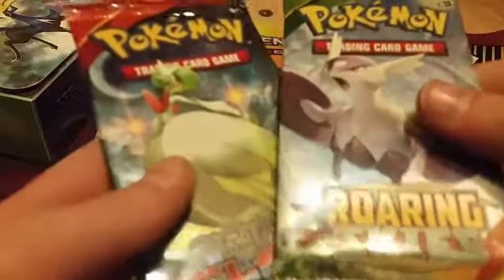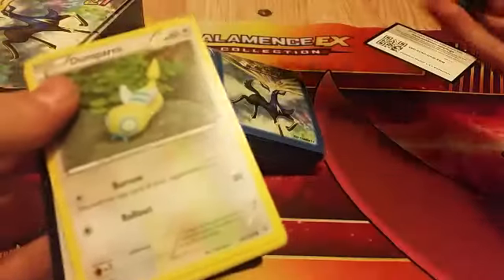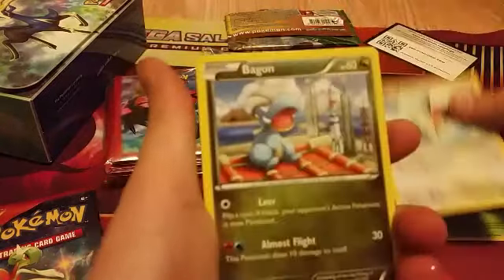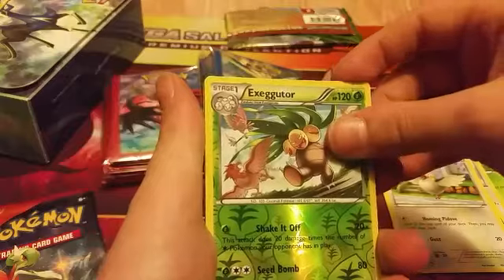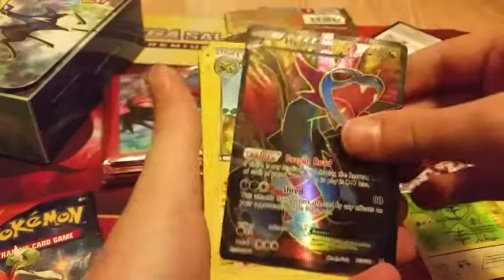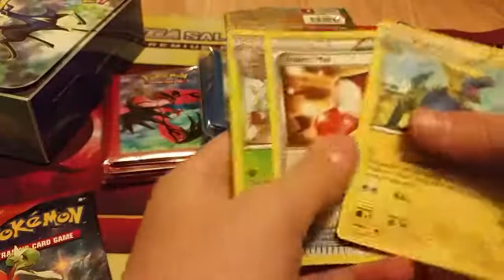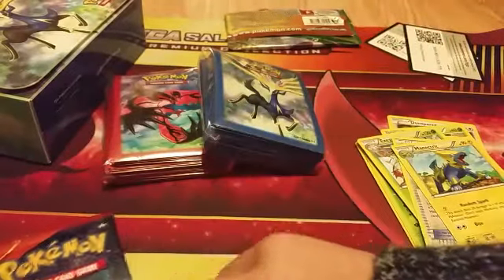We're going to go newest to oldest, so XY first and then Primal Clash. We have a Duncesparce, a Wurmple, a Taillow, a Bagon, a Pidove, a reverse — oh, I forgot to do the code! A full art Hydreigon. Here's the code, guys — tell me what you get!